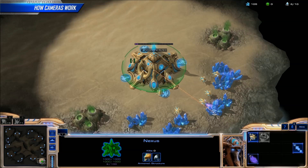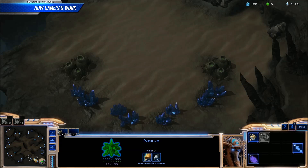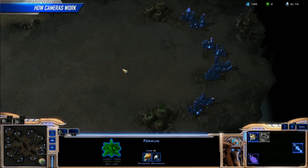Click on the minimap to take the main screen to the location you want to save, and press the hotkey for Create Location 1. Repeat this process for the natural and third bases, but with Create Location 2 and 3 instead. Now, by pressing the hotkeys for Jump To Location 1, 2, and 3, we can easily navigate between our first three bases.